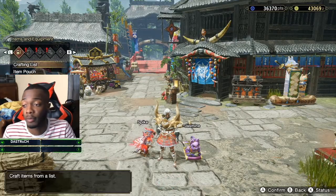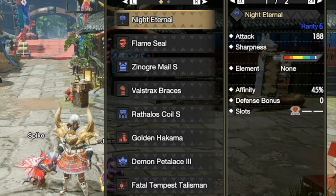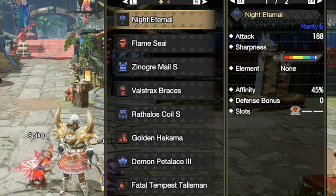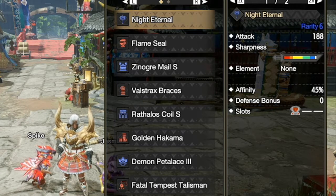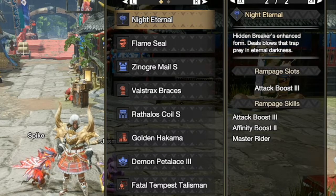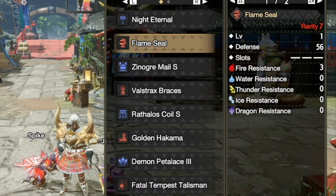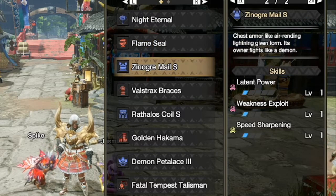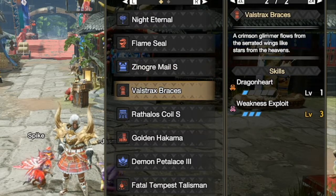Let's go ahead and get straight into the equipment here. We're using the Knight Eternal, which is obviously the Nagakuga hammer. I'm pretty sure this is the best damage output you can possibly get right now. It has 188 attack, I do have an attack boost 3 rampage slot on it, affinity is 45 percent, and we have the Flame Soul for extra level four critical eye, Nargacuga Mail for weakness exploit, latent power, speed sharpening, and striker braces for dragon heart level one.